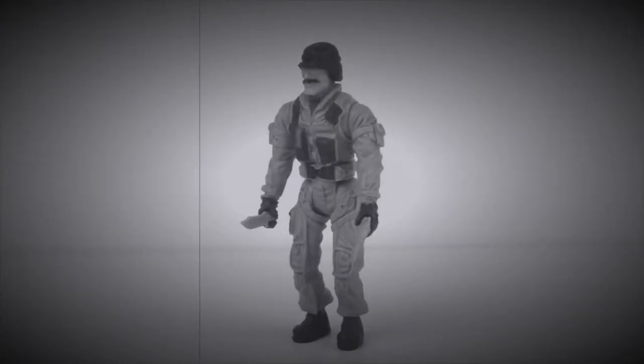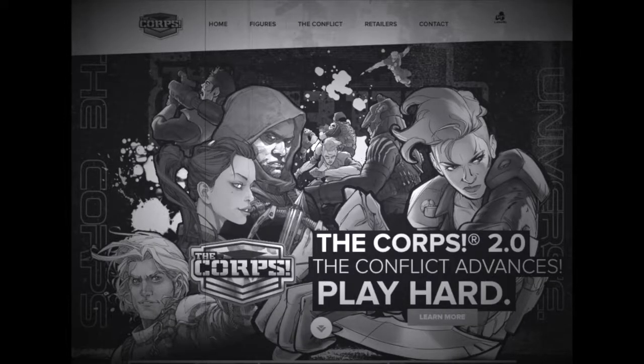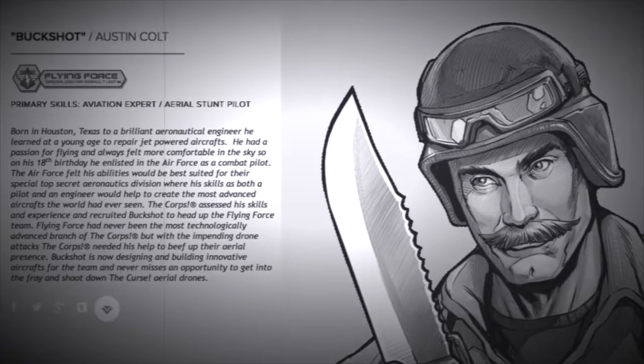Now we'll take a look at Buckshot's biography. We can find his biography the same place we can find the rest of the Corps' biographies at corehq.com. Codename: Buckshot. Real name: Austin Colt. He is part of the Flying Force Specialized Air Assault Unit. His primary skills are aviation expert and aerial stunt pilot.